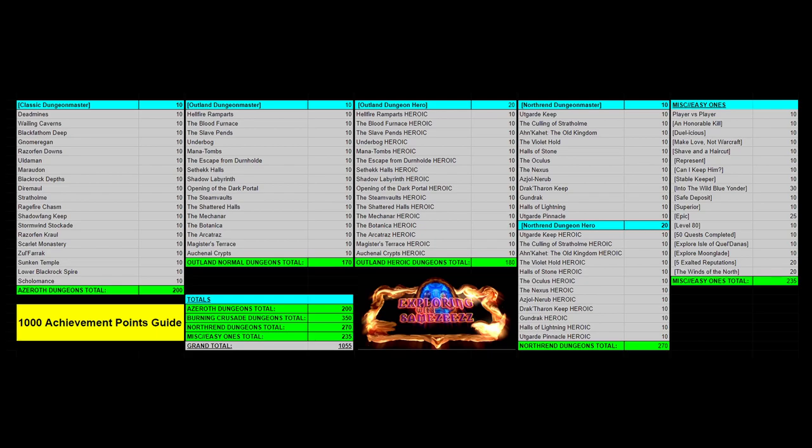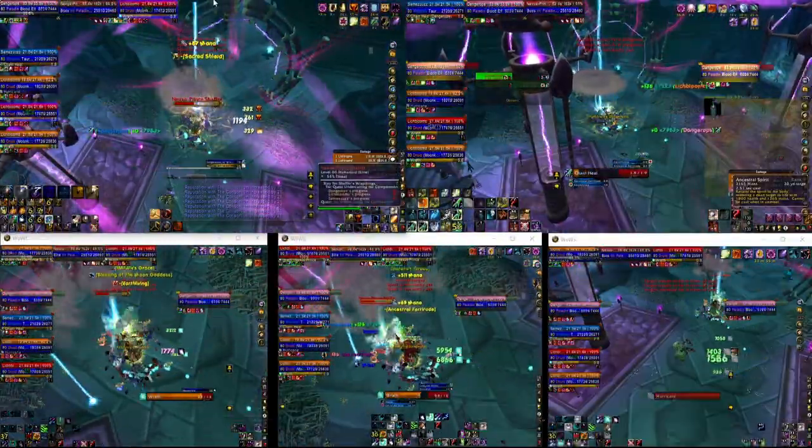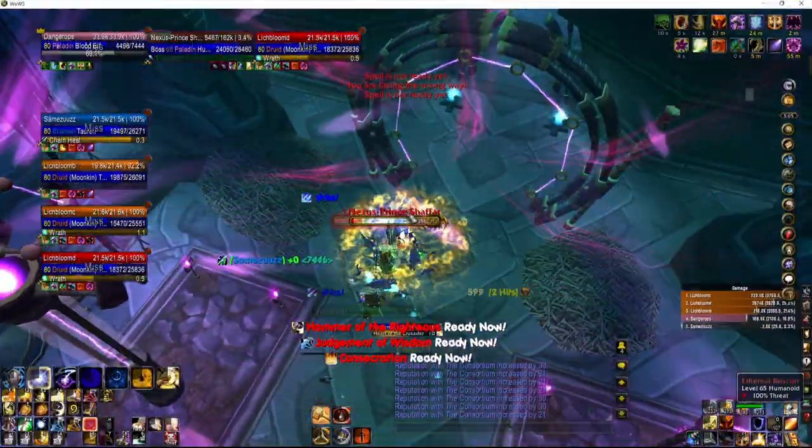Hey, I hope you're having a good day. This is going to be an achievement guide on how to get to 1,000 achievement points. Here's the meat and potatoes at the start if you want to pause or go back, so you can start collecting points on the website and then start gearing up your character for off pieces, trinkets, or weapons that you want to get through the store.